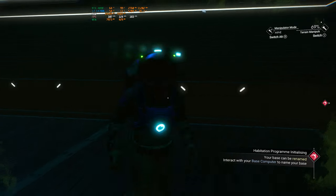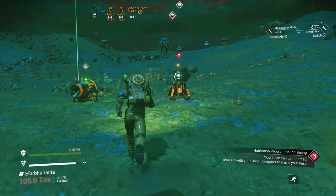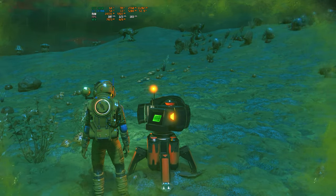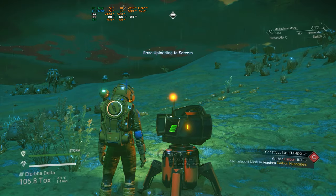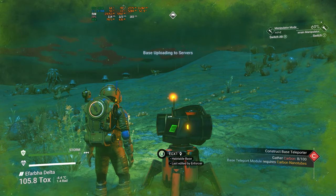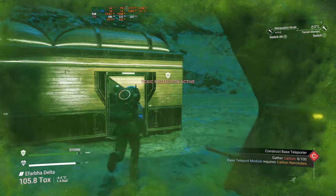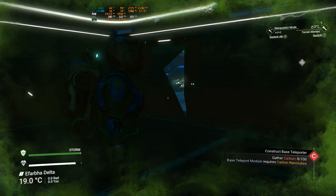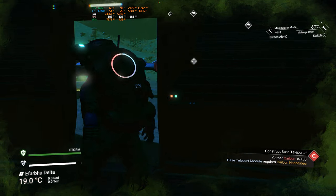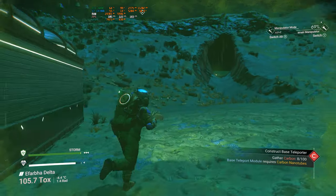We'll just toss it in here. We have no power in here so that's going to be kind of a problem. I see the base can be renamed. I don't really want to rename it, especially having to go up through the storm for everything. I think it's the screenshots you're not able to take until after. We need to collect a bunch of carbon because we're out and it's still storming out, but it's not too bad — we'll go grab some real quick.